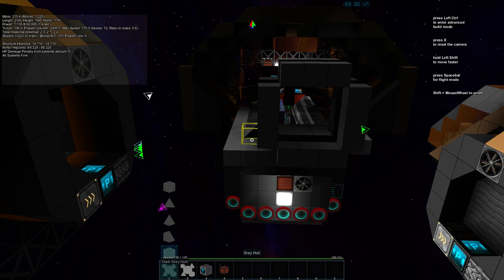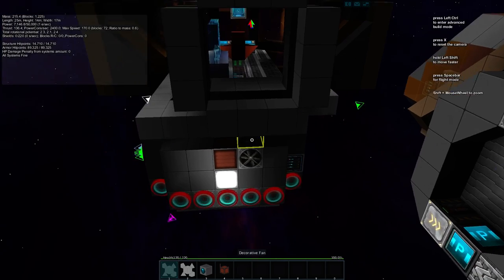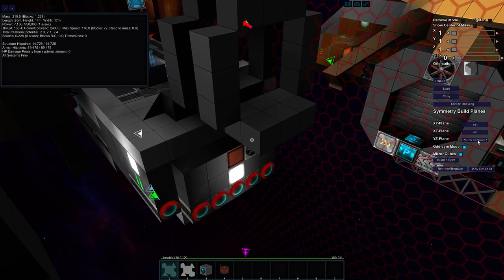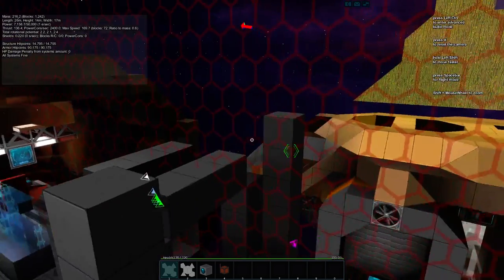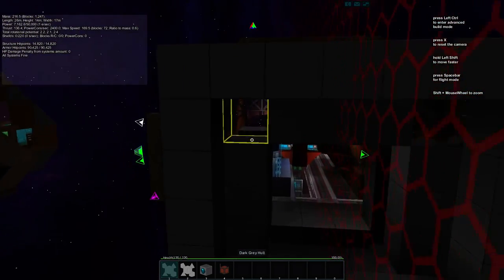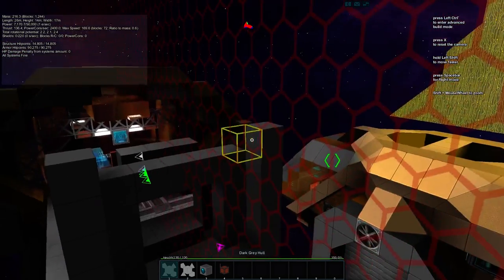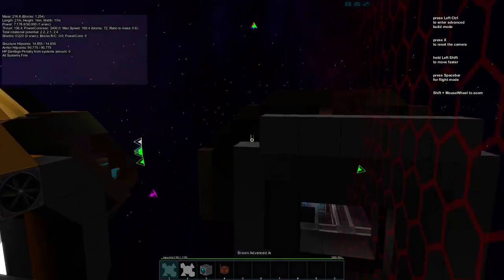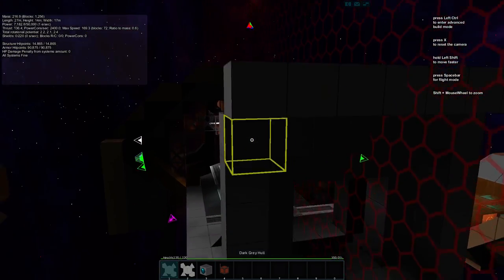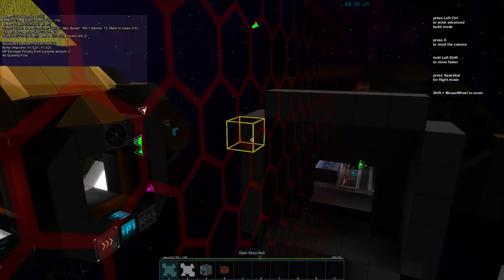We're thinking a five-wide hallway. I think five wide is good. Let's turn symmetry back on — five wide like that, and then this is our hallway size. One two three four five — yeah, a five-by-five, that'll work.